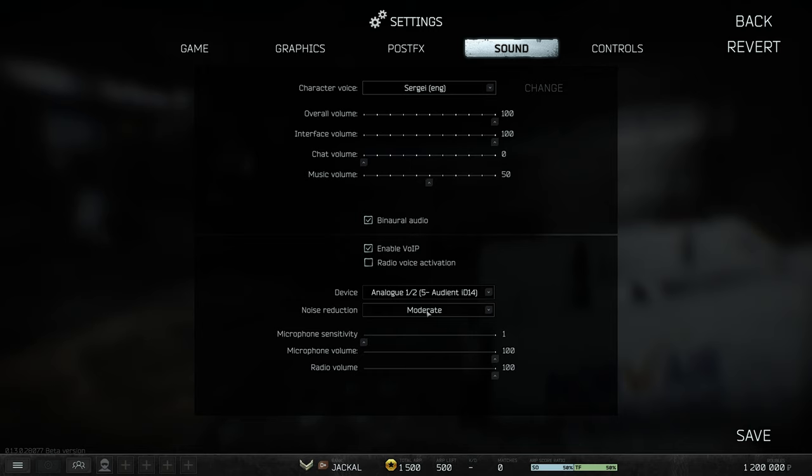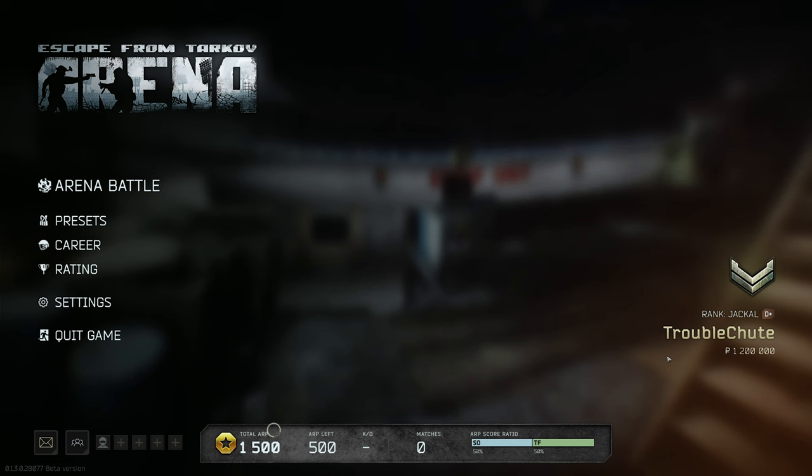Please let me know in the comments if you know anything about the binaural audio option. VoIP is entirely your preference. Noise reduction will give you a slight CPU hit as it processes your audio — disable this if you have a good quality microphone or just want absolute raw performance. You can also entirely disable VoIP here.